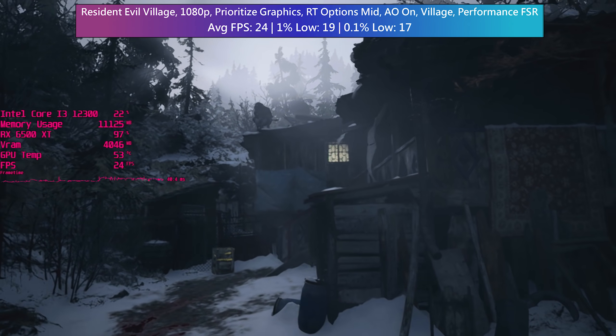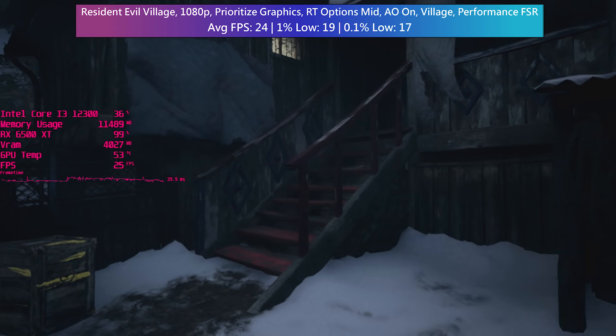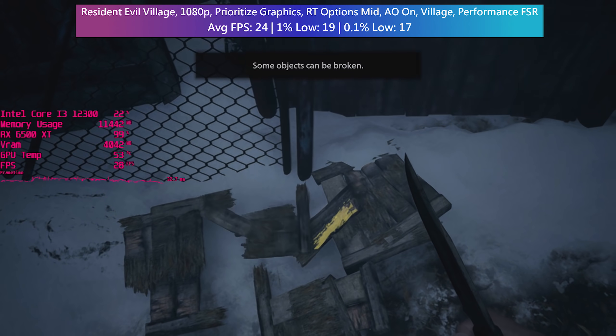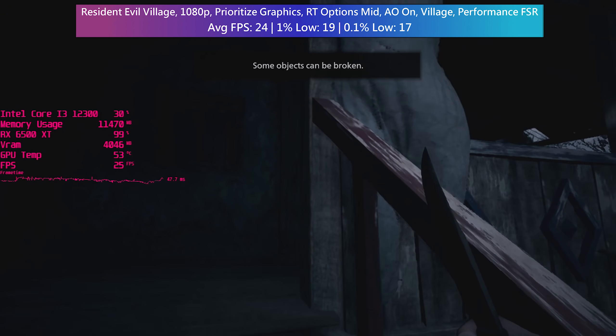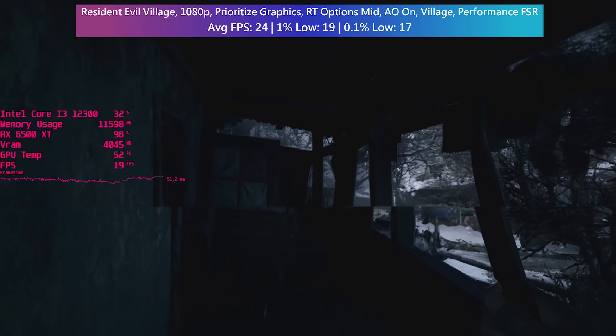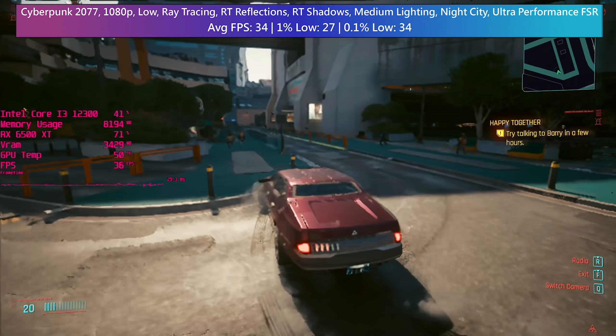The performance FSR mode certainly helps, but ultimately it can't save us here. If you really wanted to use ray tracing with a card like this, you could turn a few of the RT-specific settings down, but that lessens the added effects even more, making enabling it even more pointless — as if that wasn't the case already.